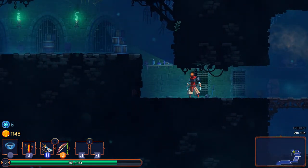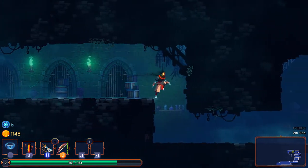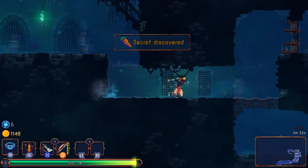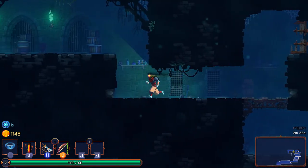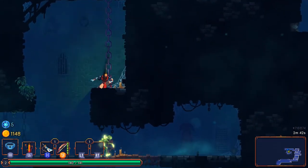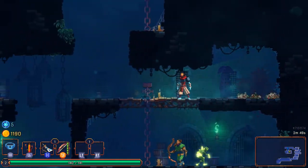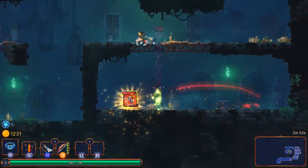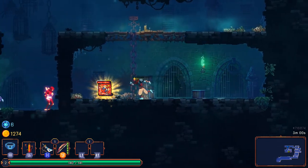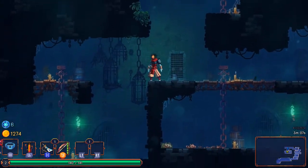Wait, I thought I picked up a grenade — no, it was just a blueprint. I see a root in the wall — I can attack it! So secrets are indicated to some extent, meaning I need to keep my eyes peeled to find them all. That's really cool that it's marked rather than being in completely random unmarked walls. And you can get blueprints from random enemies too. Oh, an infantry bow — that sounds useful.